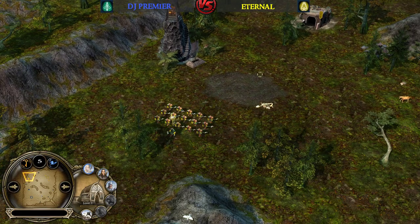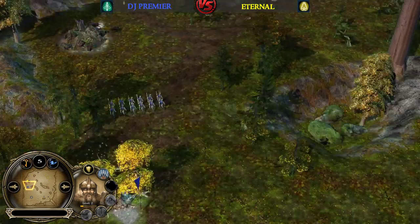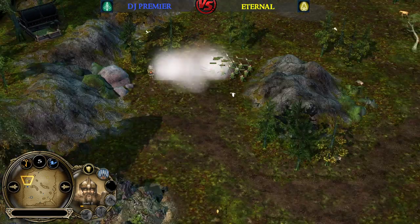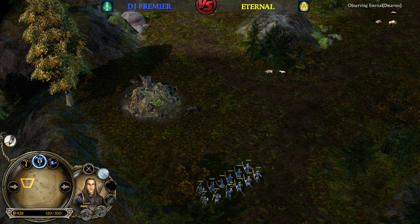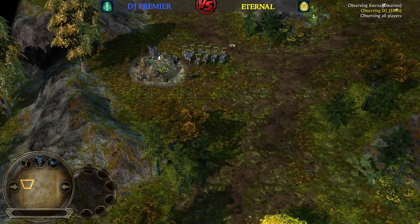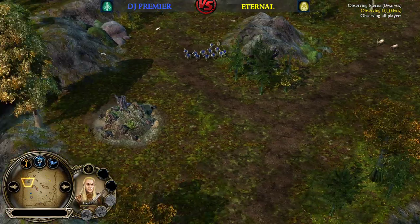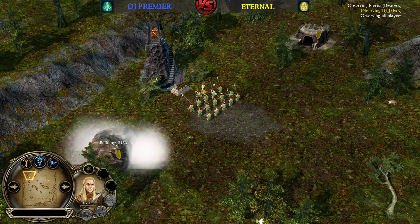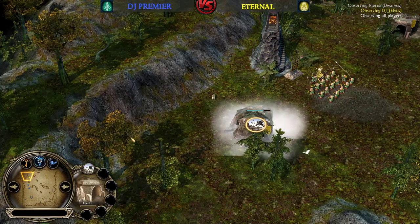Eternal was successfully able to creep the troll lair and is still quite healthy. He has a level 2 Pikeman now and the Archers are coming. He didn't capture this Signal Fire just yet. He's gonna cancel the Mineshaft here. Archers were able to kill the Varks from the lair. The second unit from DJP are gonna be those Lurian Warriors to try to finish off the lair. Meanwhile, Eternal captures this Signal Fire, increasing his Vision Control on the map.